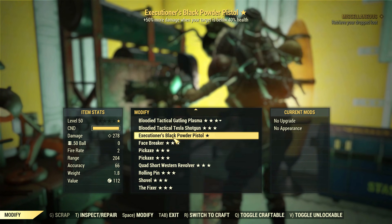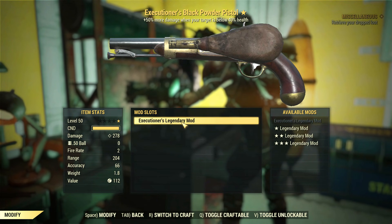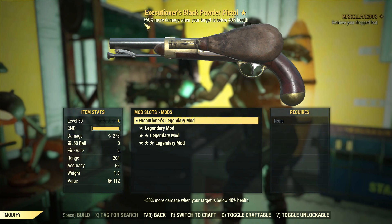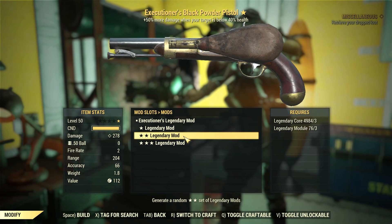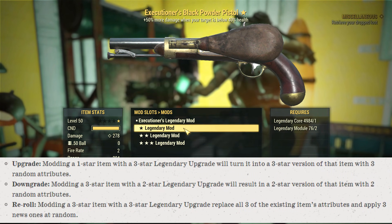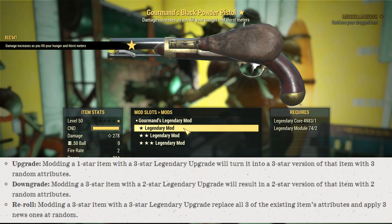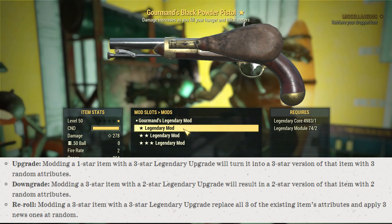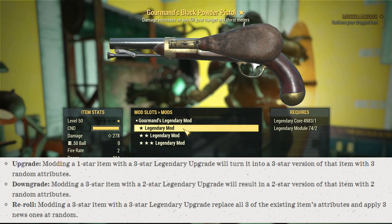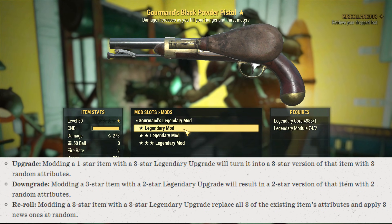With Steel Rain, almost every gear piece has a new subcategory in the respective crafting benches for legendary mods. It's here where you can turn your normal gear into legendary from 1 to 3 stars, or modify your existing legendaries by upgrading, downgrading, or even rerolling the same legendary tier for brand new effects.